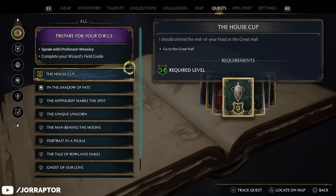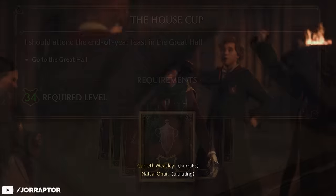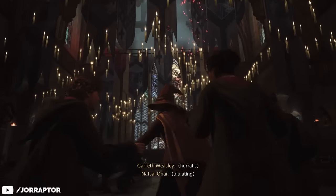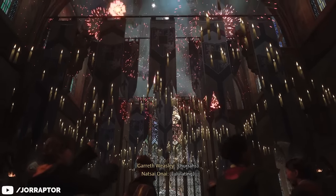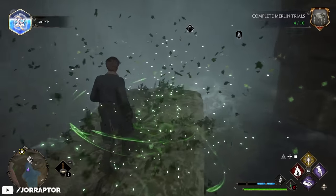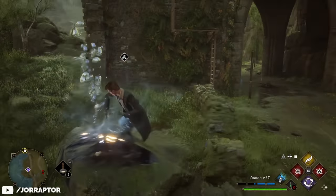It's at least worth leveling to 34 as that unlocks the final main quest and epilogue — the House Cup — which is a fun final cutscene to end your year at Hogwarts, although you can still keep playing afterwards. A nice way to quickly reach level 34 is by focusing on the Merlin Trials and ancient magic hotspots you can find in the open world.